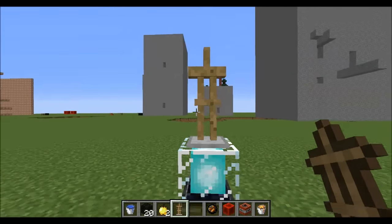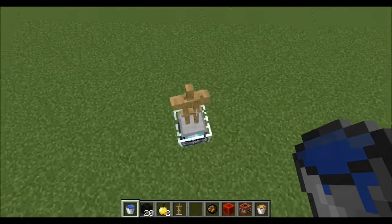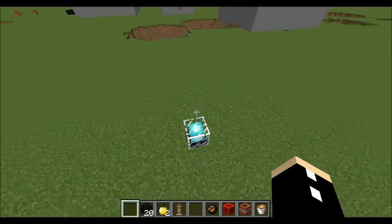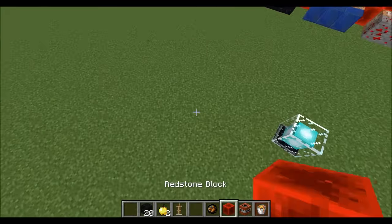So as usual, you place an armor stand here and then your items on top to make it whatever you want. This one is kind of an anti-grief system, so you throw your water bucket there and you get these nice little lava particles happening everywhere.